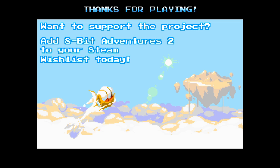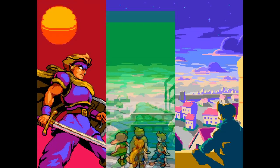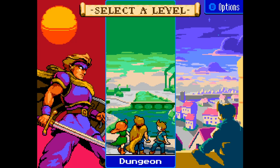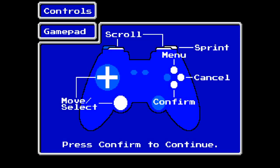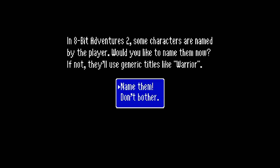'Want to support the project? Add 8-bit Adventures 2 to your wish list.' Okay, well that was quite interesting — a little shorter demo than I expected, but that was the prologue. I wonder if the dungeon will be any different, so let's explore that. It does show three characters — I bet those are the three in the game. 'Some characters are named by the player. Would you like to name them now? If not they'll use generic titles like Warrior.' Let's not bother — I've mentioned this before: I really wish games would ask upfront if you want to name them.